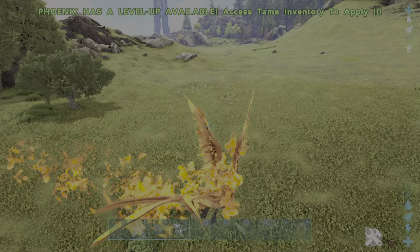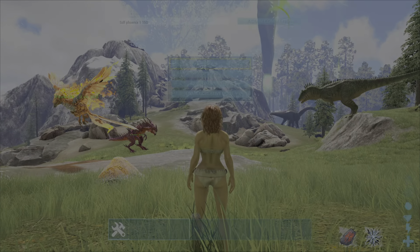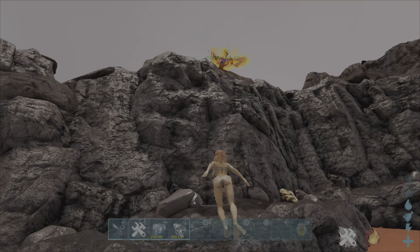Ragnarok, Fjordur, Ireland — it will all work. If you then want to change the level to, for example, 1500, just add an extra 0. This will spawn in a level 1500 phoenix.